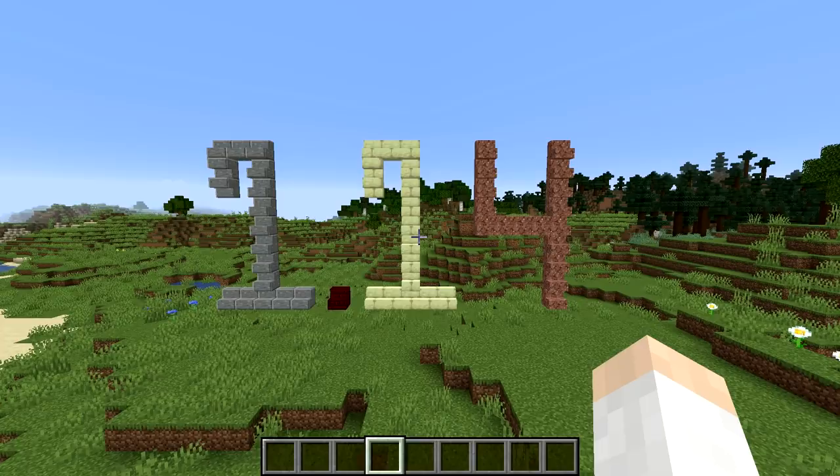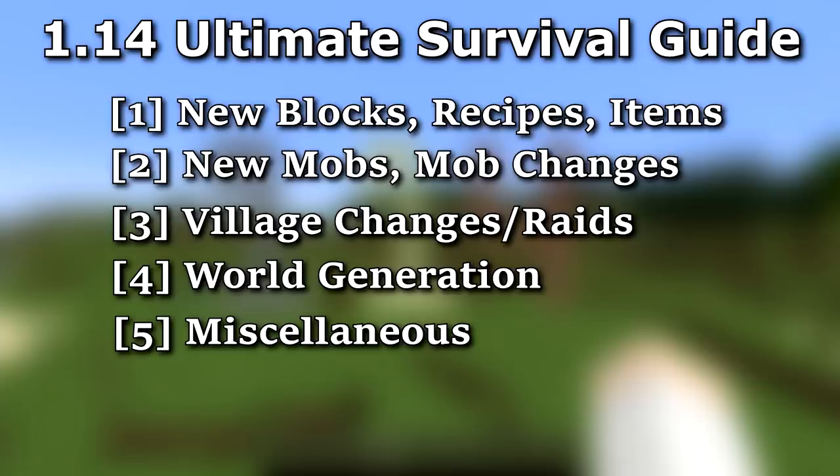Because this update is so large, I've decided to split the video up into five different sections. You can just watch the whole video straight through, or use timestamps in the description. The sections cover: new blocks, recipes, and items; new mobs and mob changes; villagers, village changes, and raids; new world generation and item locations; and miscellaneous changes including a lot of crazy stuff you might not have seen before.